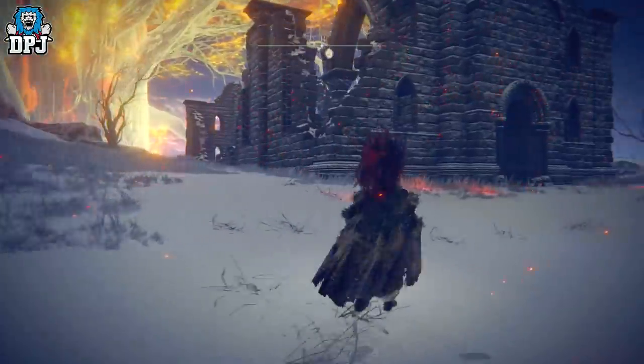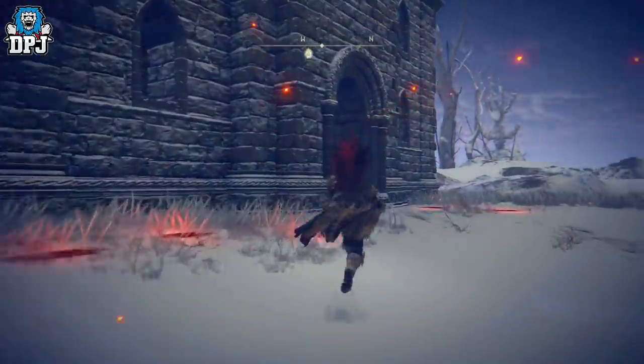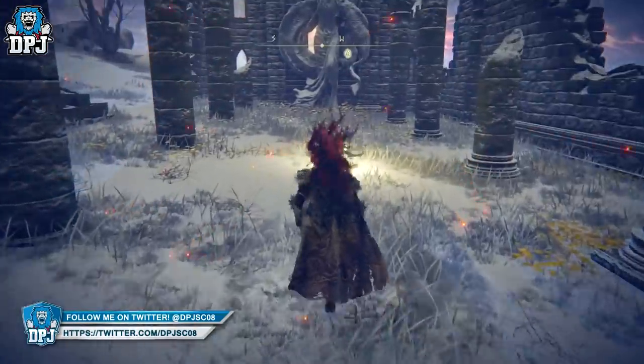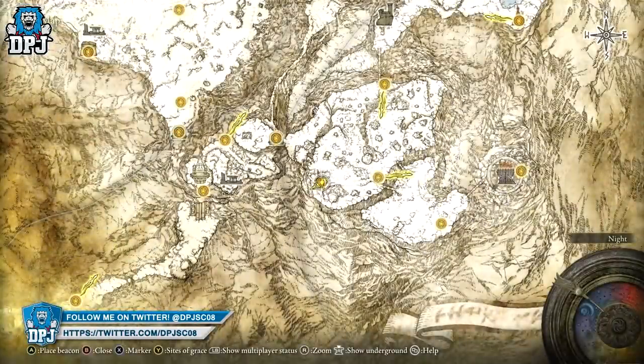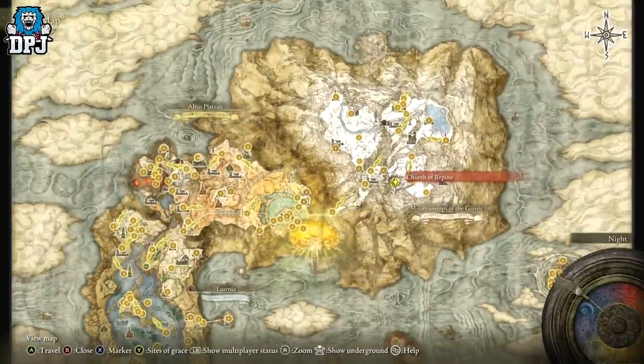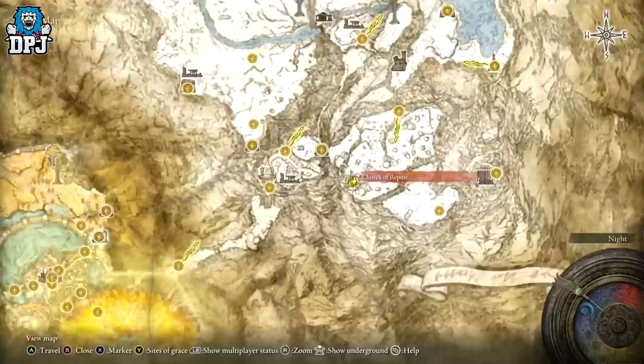You will not want to make the same mistake I and many many people have done. I am at the Church of Repose — I'll show you. I'm just going to get inside because someone is probably going to come up the hill and stamp on me. The Church of Repose is up here; this is part of the Mountaintops of the Giants.